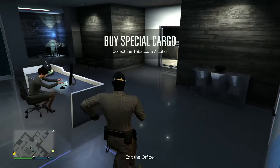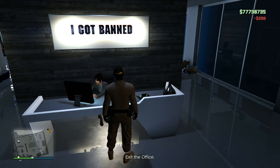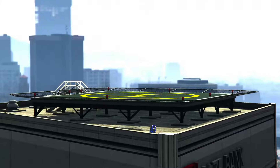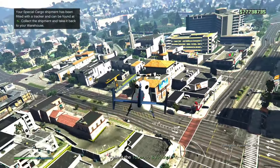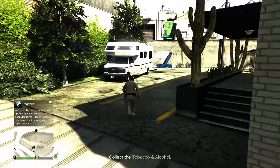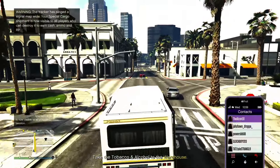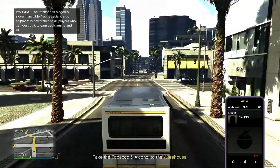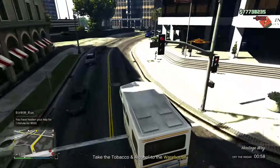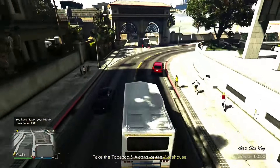Once you start sourcing special cargo crates it will take a long time and feel repetitive. Each three-crate mission takes anywhere from 7 to 14 minutes — you might get three crates at separate locations or all three in one truck to drive back. While returning to your warehouse in a public lobby, call Lester to go off the radar so griefers can't destroy your crates. Alternatively, use Ghost Organization, which hides you for about three minutes compared to Lester's one minute.